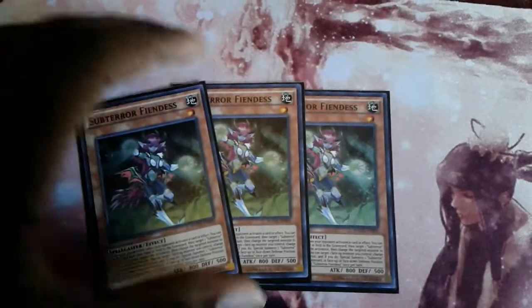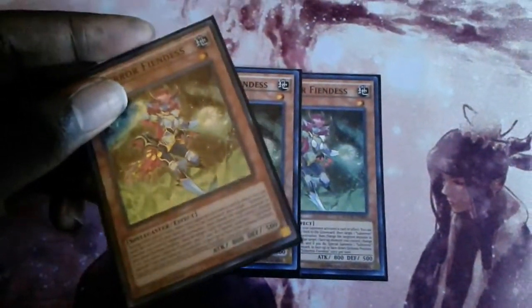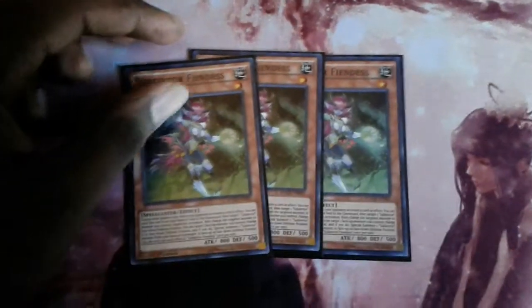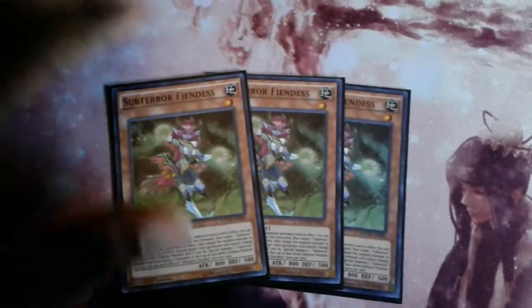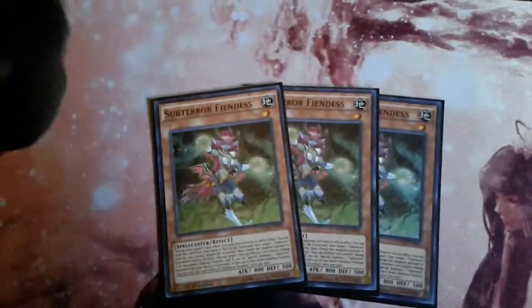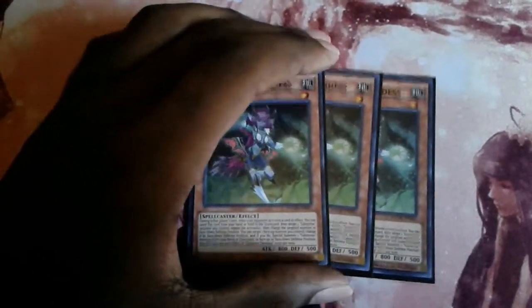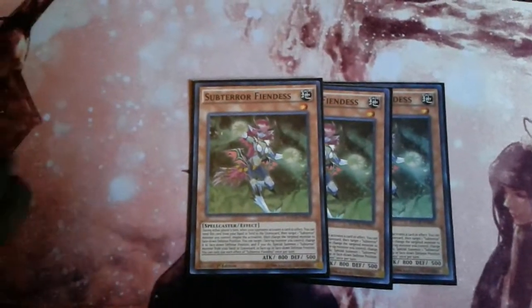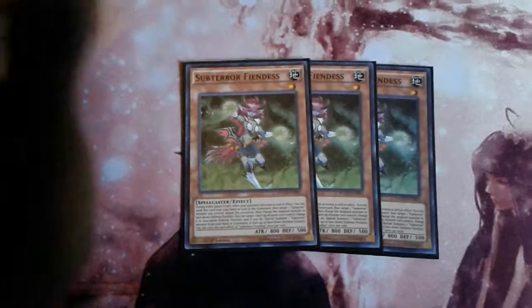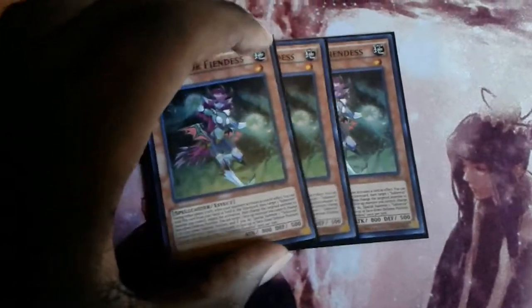Unfortunately, she doesn't destroy the card she negates, so there can be situations where you negate something like Union Hangar's search but they can still equip their Union monsters from the deck. She's pretty good overall — she's a searchable hand trap, she brings back your SubTerra Behemoths, and you can loop her with one of the spell cards in the deck. She's definitely the reason SubTerras are playable, but she does have her flaws.